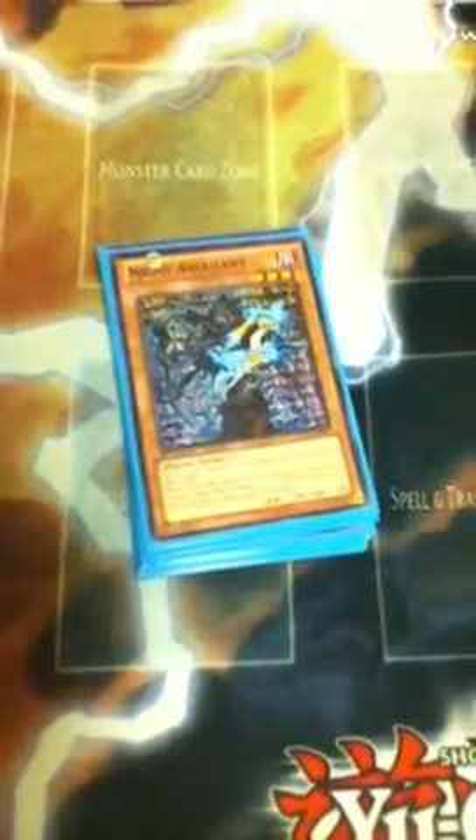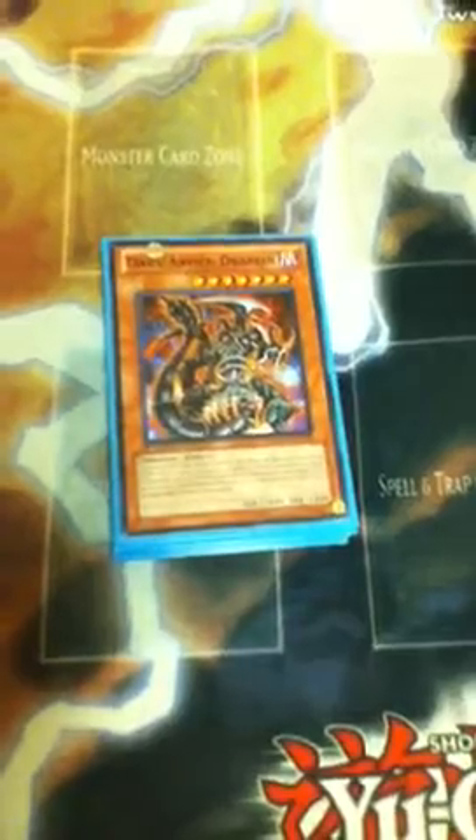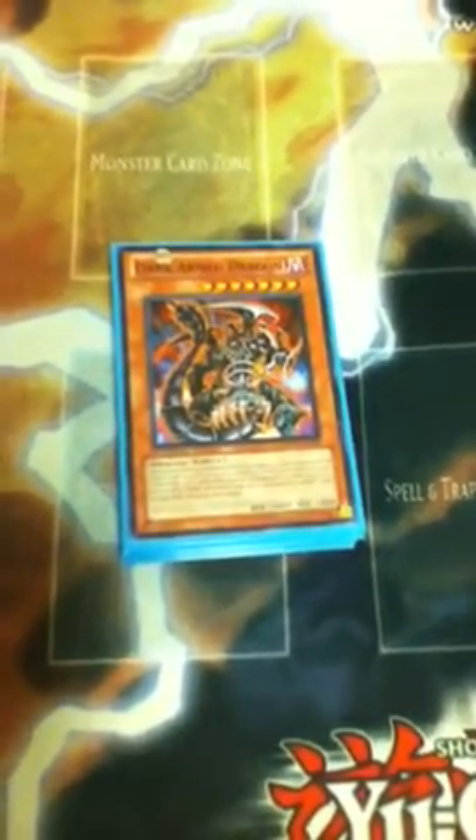Night Assailant is just another target for Tour Guide. Darkarmed is one of my debatable choices. I find that he is really good when you have the darks in the graveyard to use him. And most of the time you will, because you detach a lot, you go with Hanzo a lot, and you've got Tour Guide at the same time. So it's really easy to manipulate your darks in the graveyard. I might take him out for something more important. BLS, of course, is self-explanatory — he changes so many games. We have the Upstarts for the lights, Sasuke, and all the darks, so he's really good.